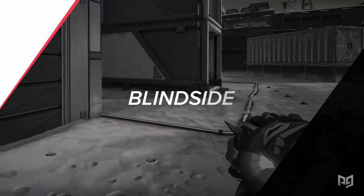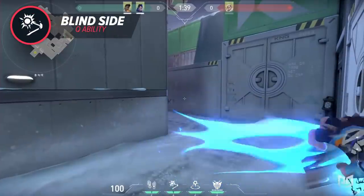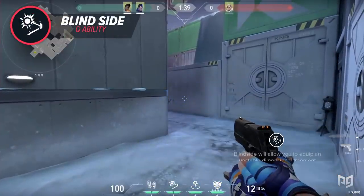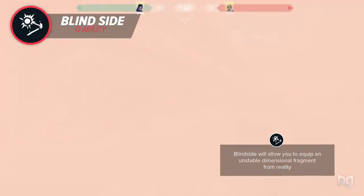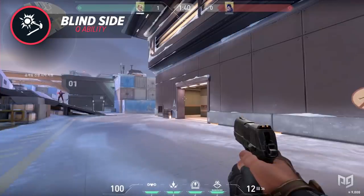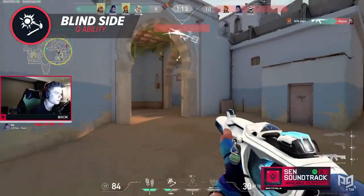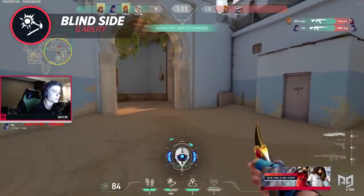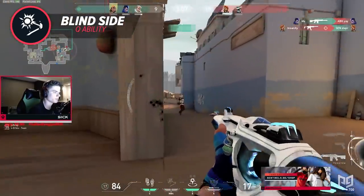Riot just might have created the best flash in Valorant with Yoru's Blindside ability. Blindside is Yoru's Q ability. It allows you to equip an unstable dimensional fragment from reality. Press Fire to throw this fragment, and it will activate its flash once it makes contact with a hard surface in the world. For months now, the competitive community has begged Riot to create a popflash-like ability to give attackers utility tools to help them break onto sites.